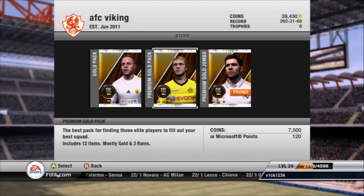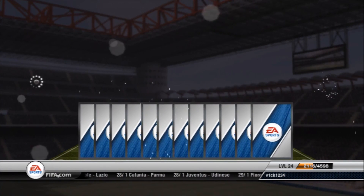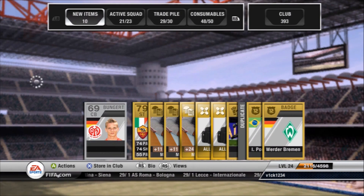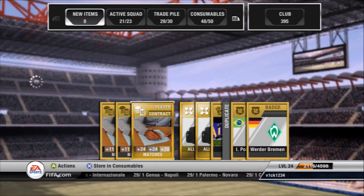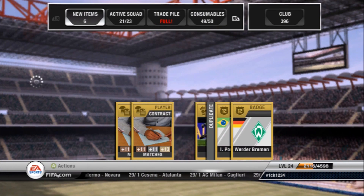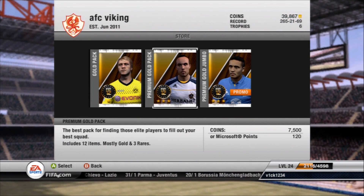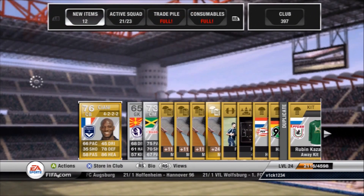Let's get one more of these. Nothing amazing — the German silver centre back has got relatively good pace for silver, two healing cards, and Osvaldo from Roma. No great shakes, not a great pack by any means. Stay tuned for the 50k pack though guys. Highest value so far has probably been that 4,000 coin thing — they're not going brilliantly.